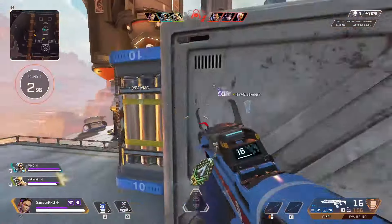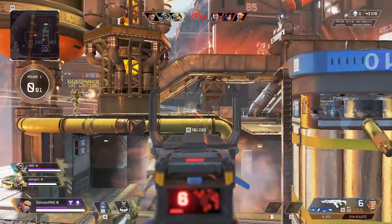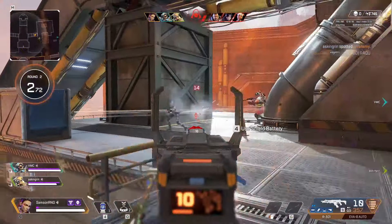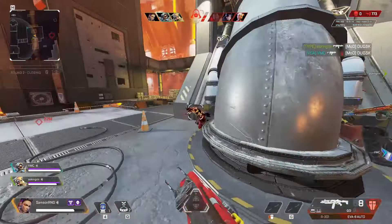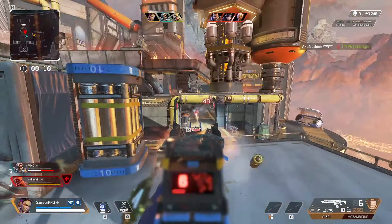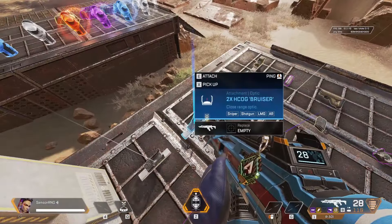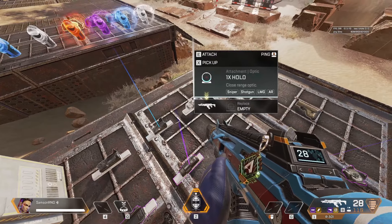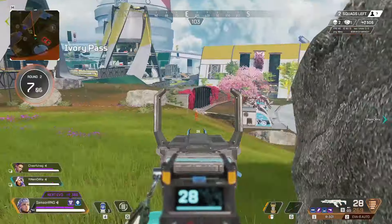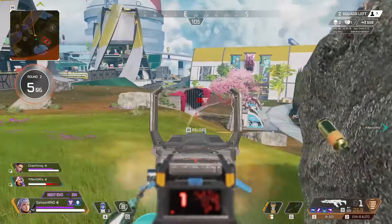The additional ammo capacity will give you the space to miss more shots and still one-clip every opponent. The standard stock will make the gun better at hipfire range, as you will go in and out of aiming down sights much faster. Any level of barrel stabilizer will make the R301 a laser at medium and long range. The most preferred optic attachment by most top players is the 2x Bruiser.